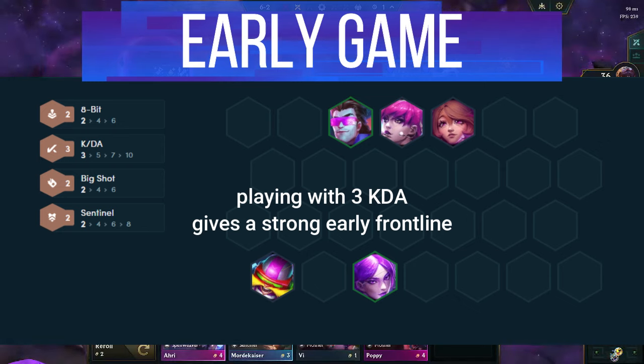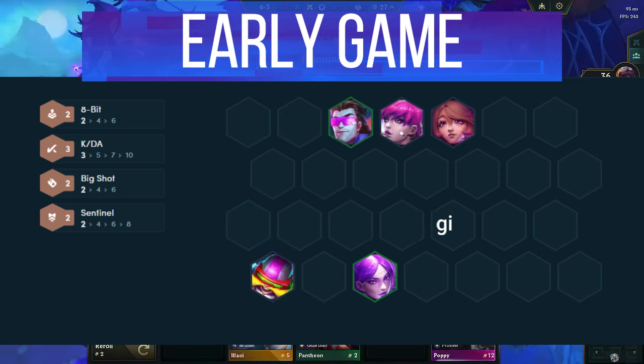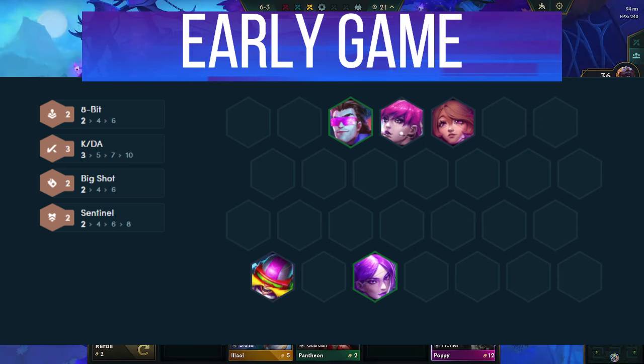The KDA health and damage gained is great. You can also play around a KDA headliner early, as long as you have Garen and Corki in for 2 8-bit. If you find Kaisa early enough, you can have her hold the damage items. But if you place them on Corki, remember to hold an extra copy on bench to move the items later. For Bruiser items, you can have Evelynn hold them until you find Riven.